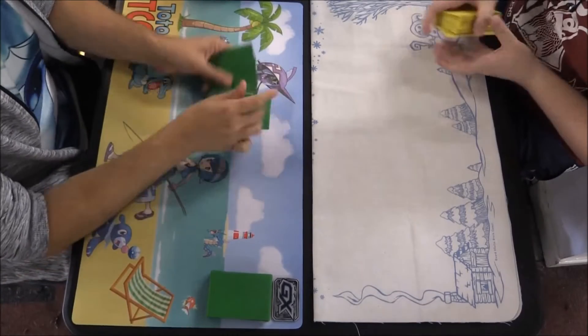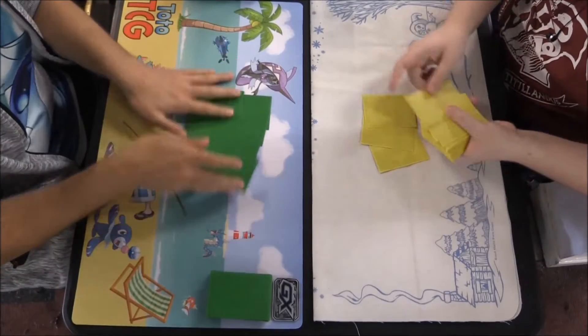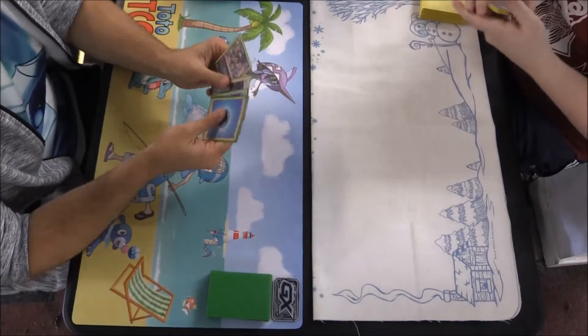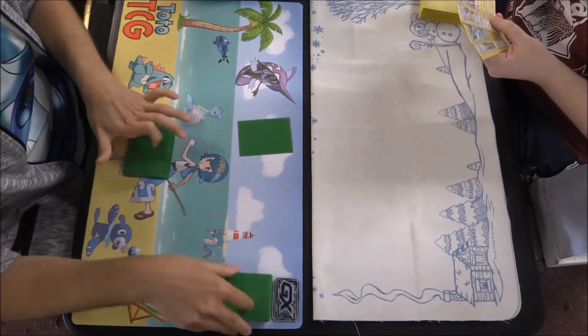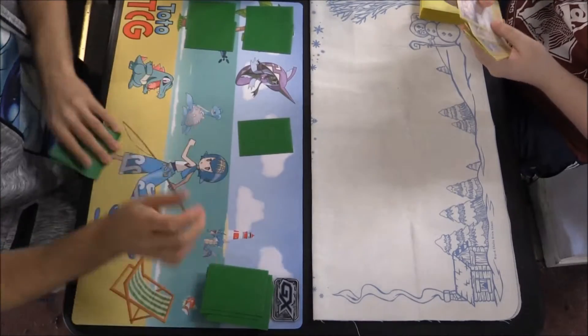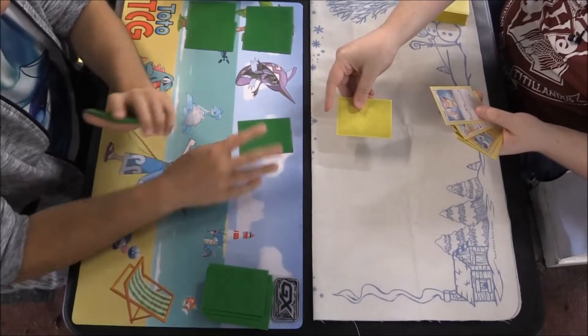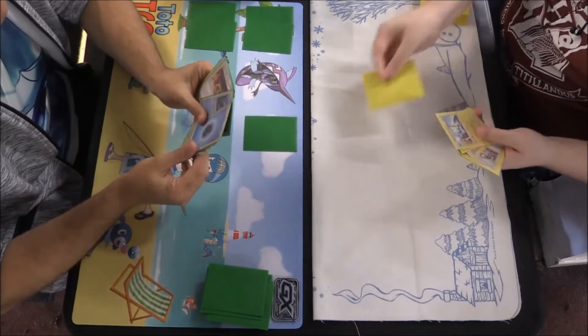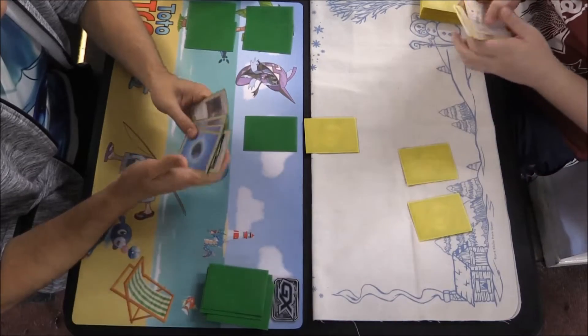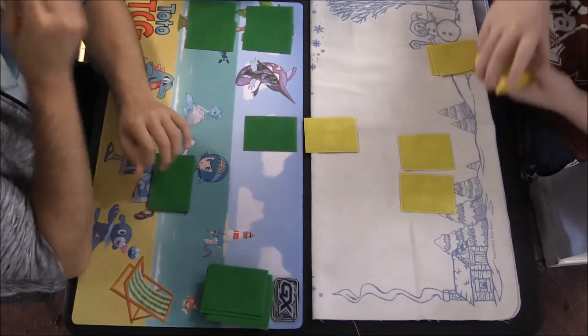Hello and welcome to TotoTCG. I'm Matthew and we are back for the third day of pre-releases. This is the battle between me and James — round number one. During this we got the Celesteela promo, though I didn't actually play it; we used all of the Swampert line again.